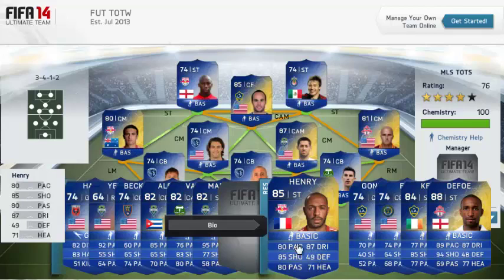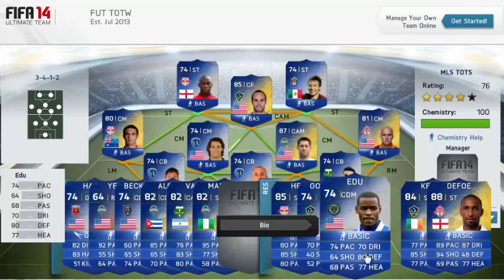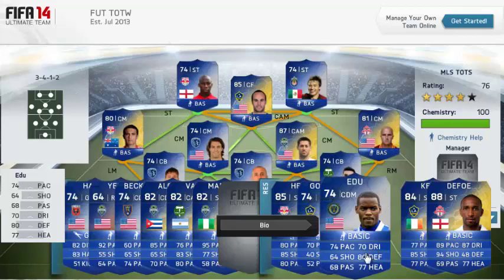We've got a Team of the Season Thierry Henry — he pretty much gets it every single year. Absolutely a legend. 80 pace, 85 shooting and 80 passing, as well as 87 dribbling. We have Gonzalez, a silver centre back. We have Ed Du, a silver centre defensive mid. We have a Robbie Keane Team of the Season as well, with 85 shooting on it.